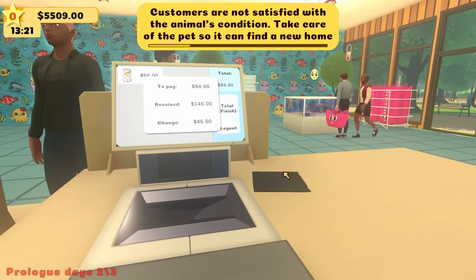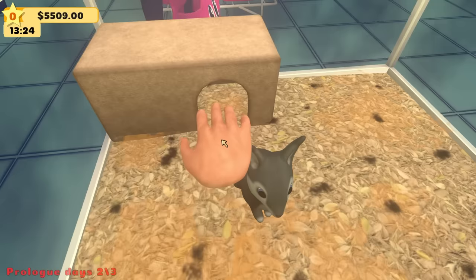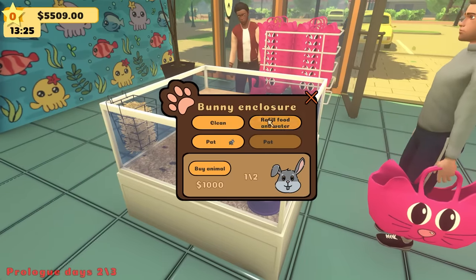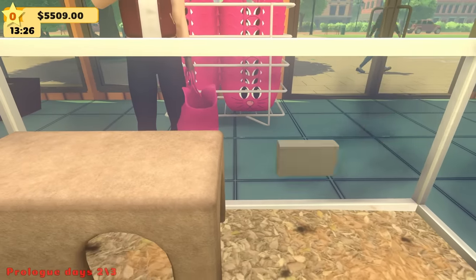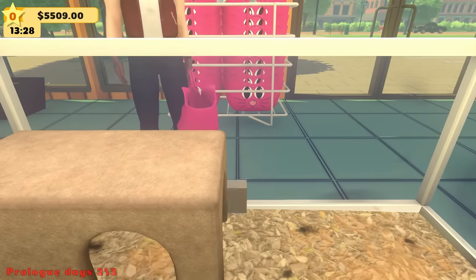Customers are not satisfied with the animal's condition. They're sad — pet them! There we go. Refill the food. Clean the cage — it is nasty. Look at all the dirt everywhere, we've got to clean this. And we've got to scoop up the poop.